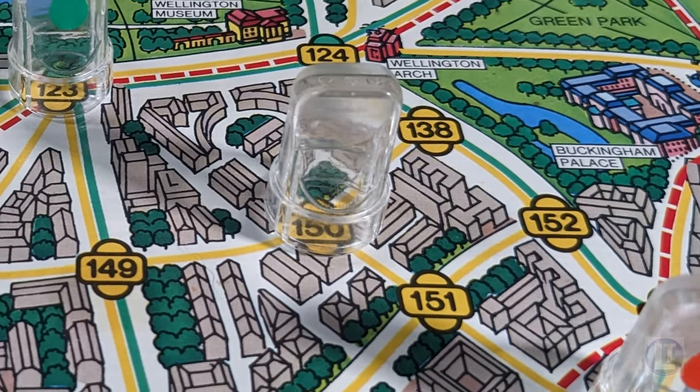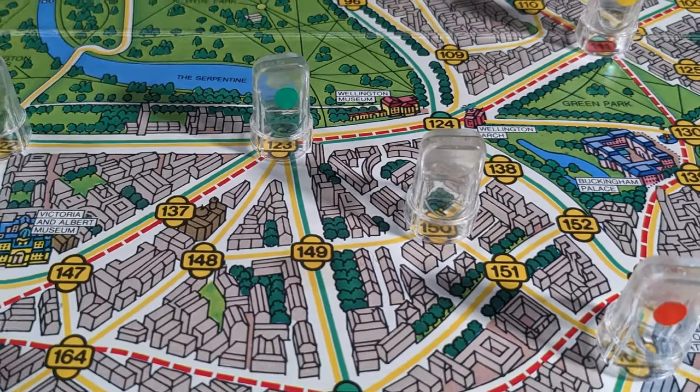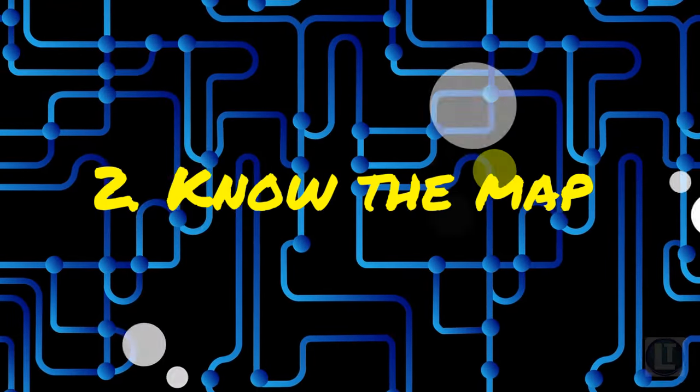This advice applies to any reveal turn. You want to have as many options to escape as possible, and give the detectives too many routes to cover, making them take gambles on where you might be headed. And it goes without saying that Mr. X wants to surface at least two moves away from any of the detectives. Number two: know the map well.